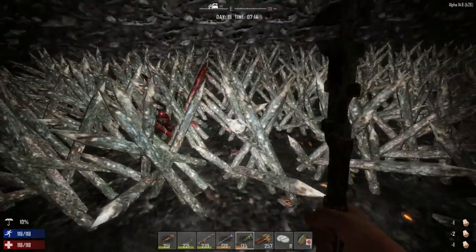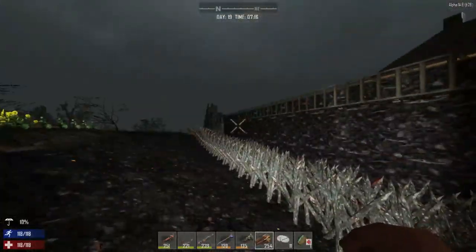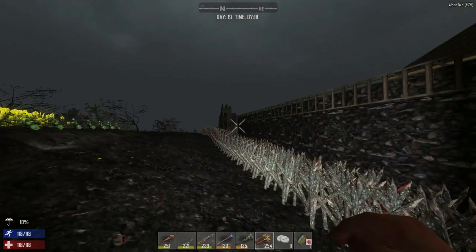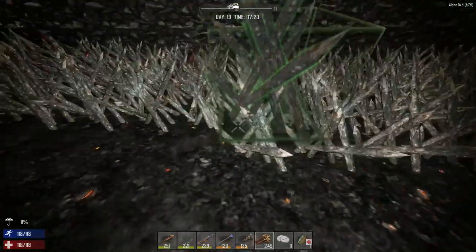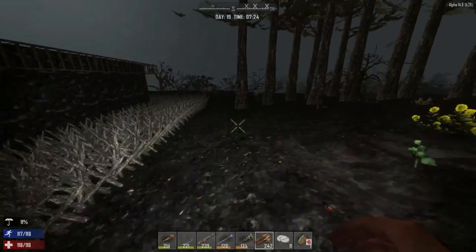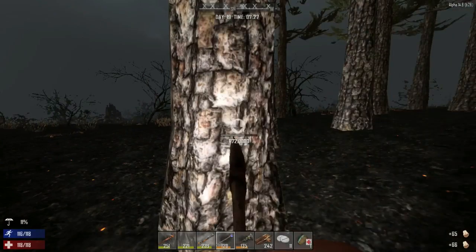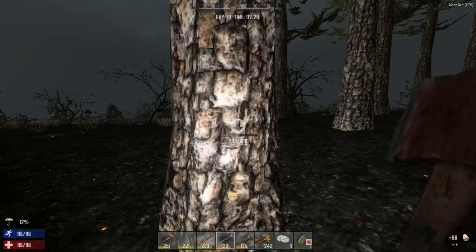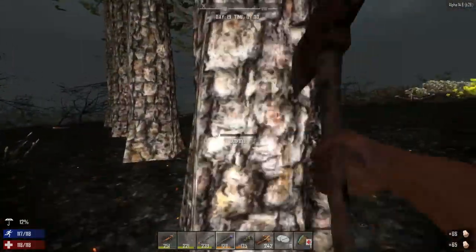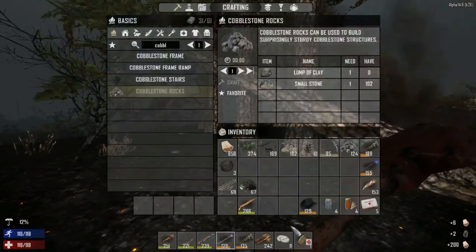I didn't want to stop recording in case the dog horde came by. Walking around the wall placing spikes is the same old routine. Over in the tight corner area I don't know exactly how the zombies will behave — hopefully they won't come in on that corner, or I can lure them around so the spikes can do their job. I need to get rid of these trees that are in the way and replant the tree farm.